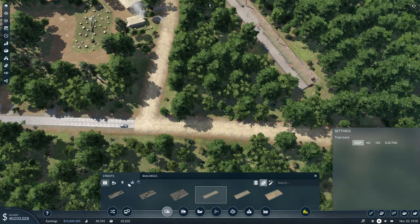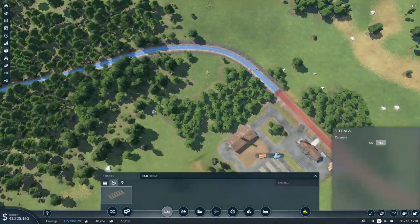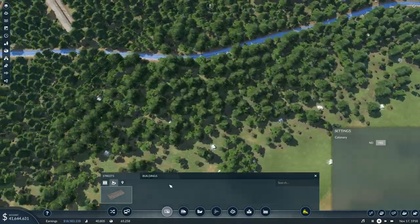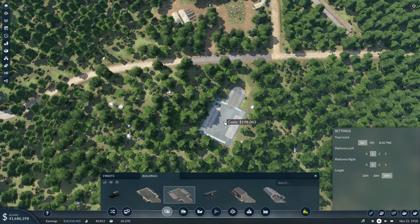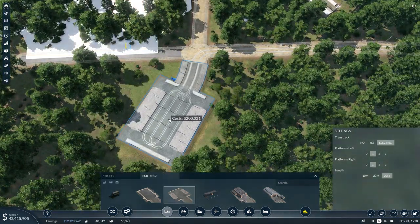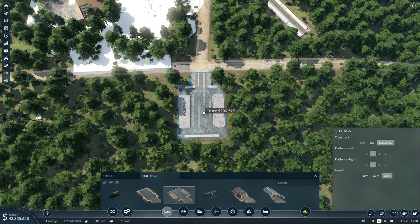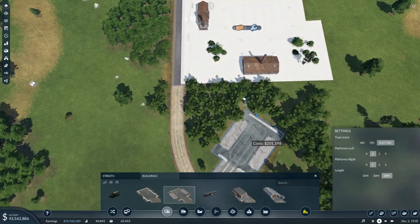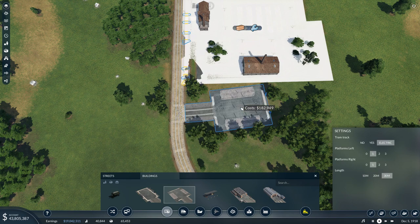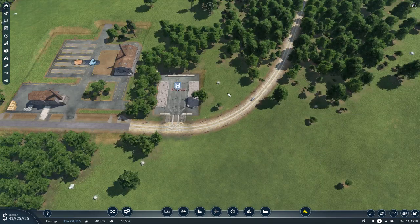So let's go ahead and get this thing in here. First thing I'm going to do is throw some tram track in. I'm going to make that a longer station and make sure we electrify it. Can't wait till I get paved country roads, which I'm hoping is going to be fairly soon.